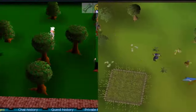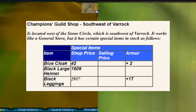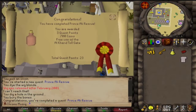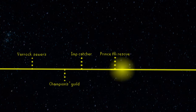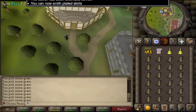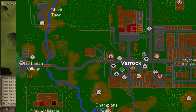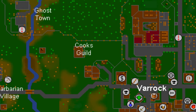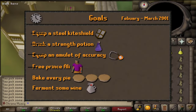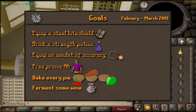Since this quest is influential, you must also complete Prince Ali Rescue to be able to get into the Champions Guild and buy the blue cape. On the 17th of March we have a new area: the Cooking Guild. With the introduction of the Cooking Guild, we have a couple of skill extensions. The Cooking skill got extended — you are now able to bake a Redberry Pie, Meat Pie, and Apple Pie, as well as Wine.